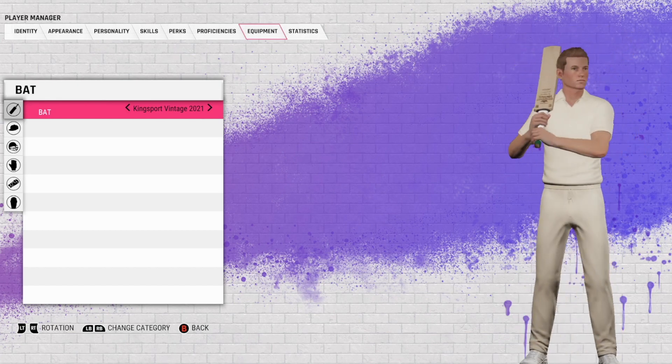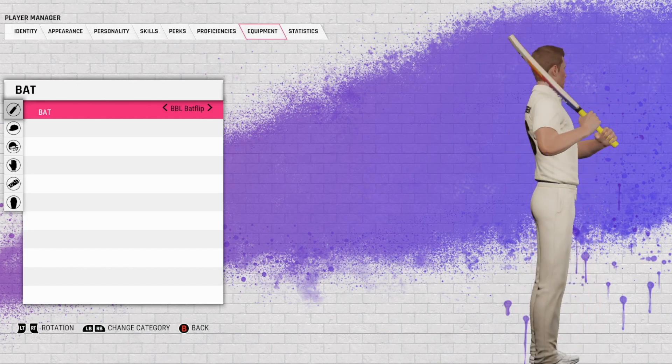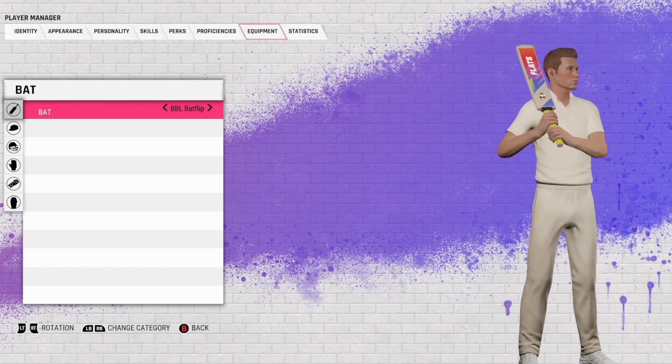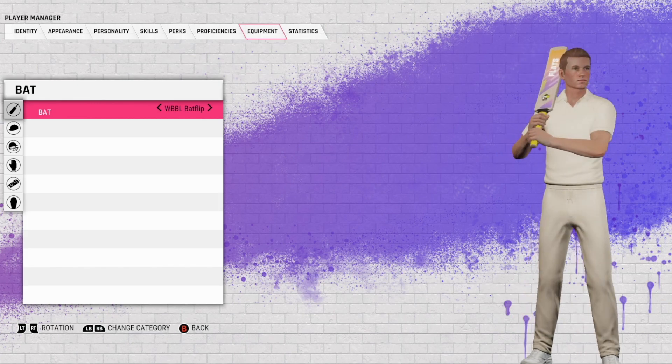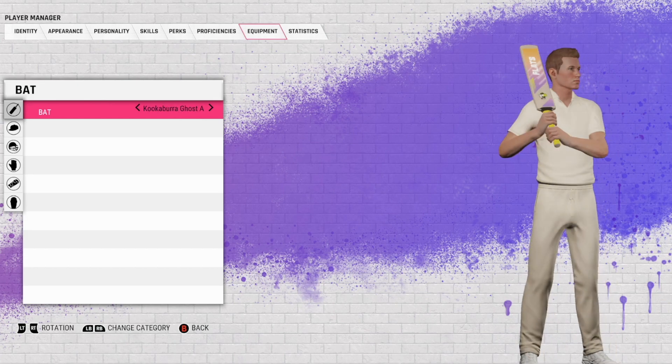Kingsport Vintage 2021 — probably the best of the lot. And of course in career mode you can use the BBL bat flip bat — that is so funny, I reckon Tyrone is going to use that. Then you've got the WBBL one — I like how they've done it, that's cool. And there we go, we're back to the start — just under 10 minutes or so.